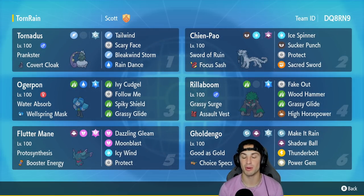In our third slot is Ogerpon — you're going to be seeing it all across the Regulation E ladder considering how strong it is. This one has Water Absorb as its ability with the Wellspring Mask as its item, running Ivy Cudgel, Follow Me, Spiky Shield, and Grassy Glide to pair up with Rillaboom's Grassy Surge.